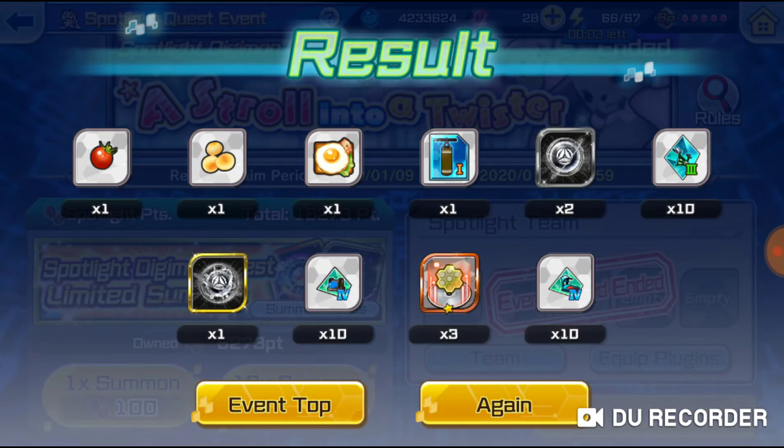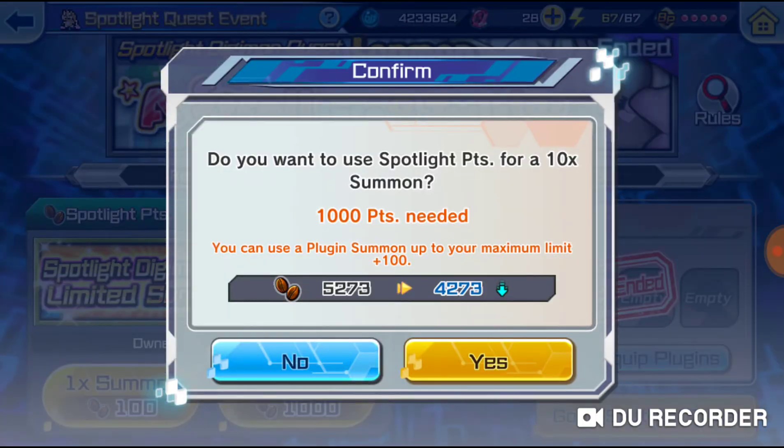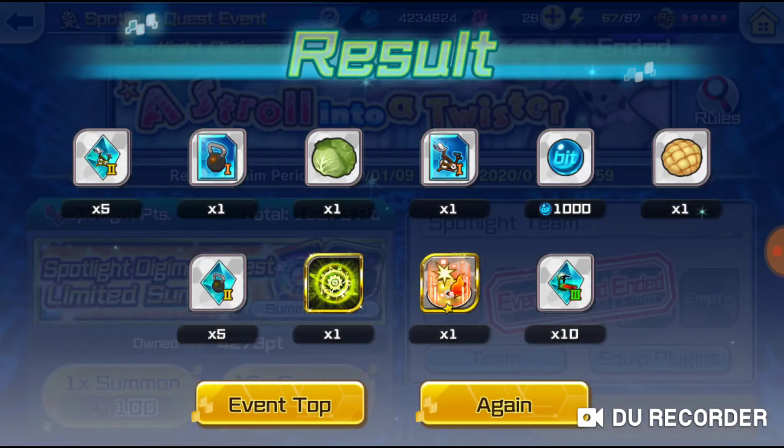All right, we got some food, workout equipment, a normal and hard code, and three plugin boosters. We also got some workout equipment, some food, more workout equipment, a thousand bits, a hard code, and a golden plugin booster.